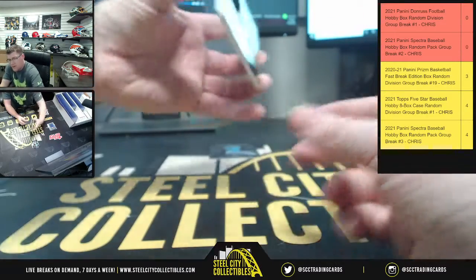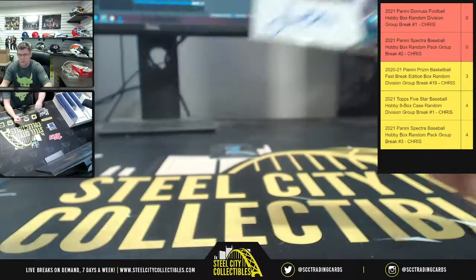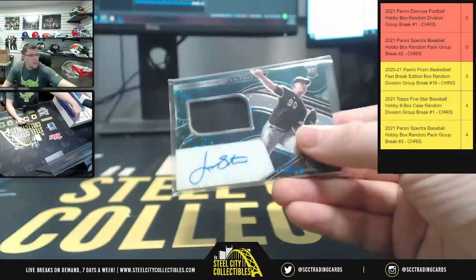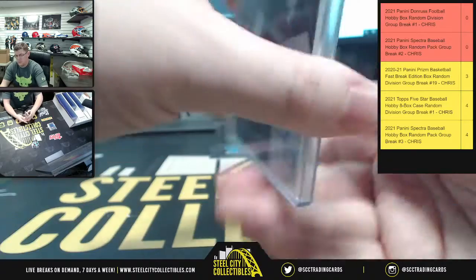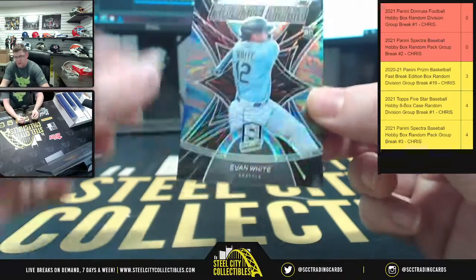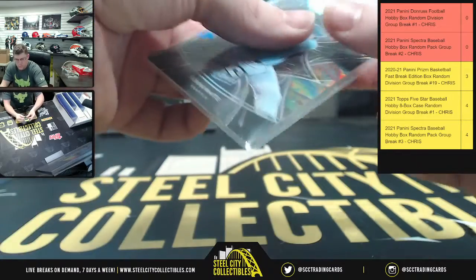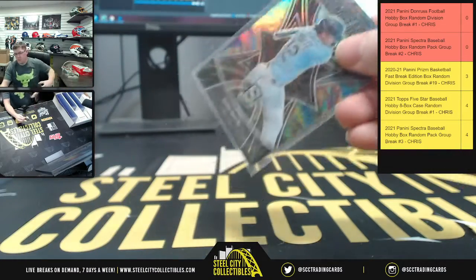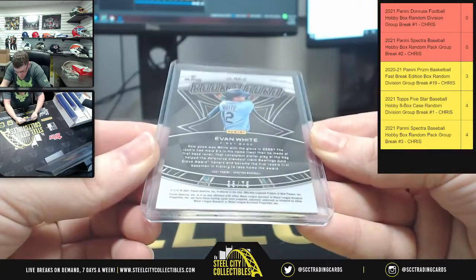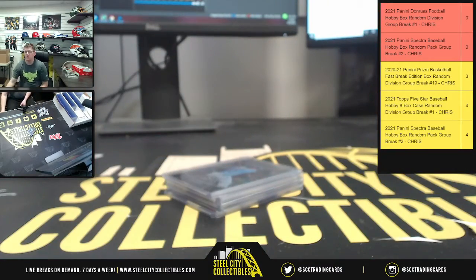14 of 50 there, and a patch auto for the White Sox — Jonathan. Number 76 of 99. Check out that tie-dye background on this one — the Rookie Aura, Evan White, and that is 35 of 75. Eric and Tommy, appreciate both of you filling that break — I'll get this packaged up and uploaded to YouTube for you.